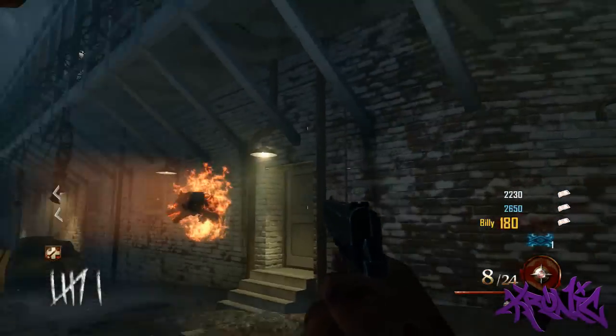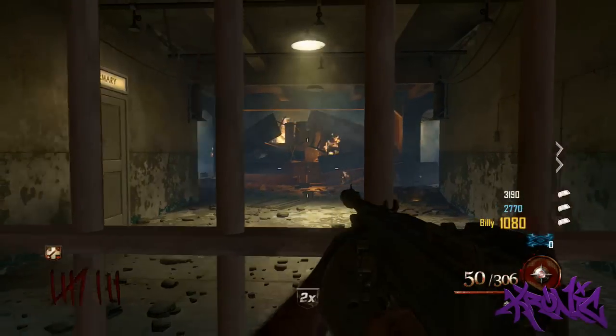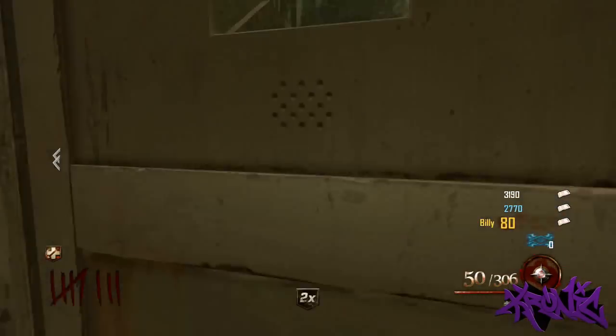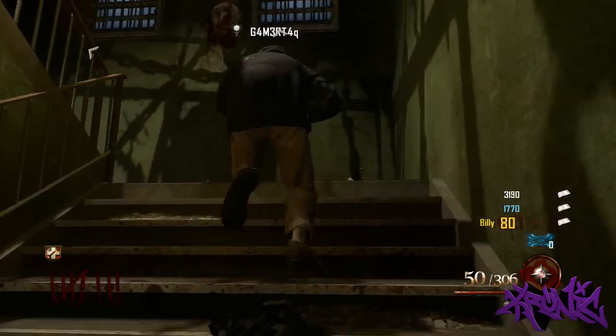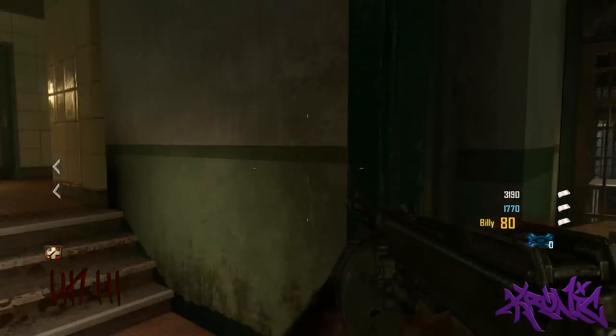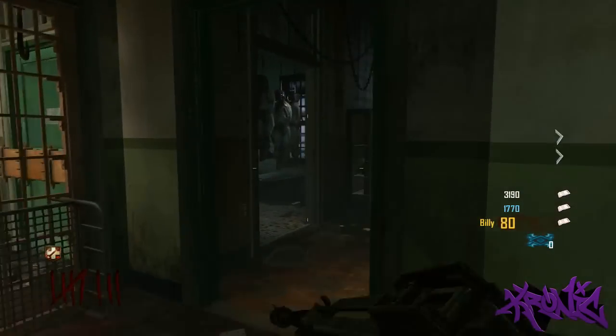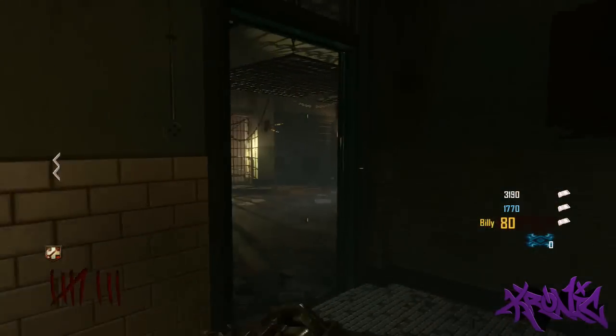The next one is towards the infirmary — it's by the infirmary right here. I think this is the cafeteria, by the door to the infirmary, and there's also a part to the plane up here. It's right next to the part to the plane, next to Headshot Daiquiri and all that other good stuff. You just want to make your way through the infirmary once you're through the doctor's office there.